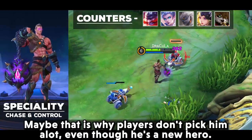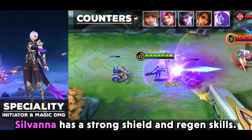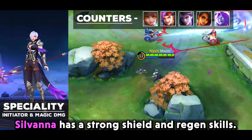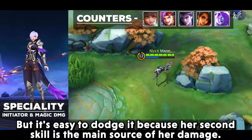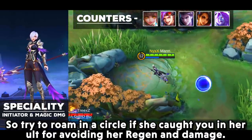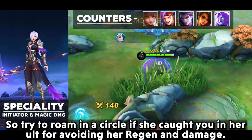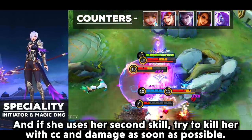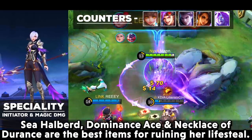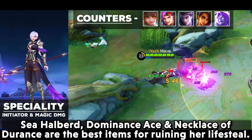Phoveus lacks an escape skill and can only initiate, which is maybe why players don't pick him a lot even though he is a newer hero. Silvanna has a strong shield and regen, but it's easy to dodge since her second skill is the main source of her damage. Try to roam in a circle if she catches you in her ult to avoid her regen and damage. If she uses her second skill, kill her with CC and damage as soon as possible. Dominance Ice, Dominance Ace, and Necklace of Durance are the best items for ruining her lifesteal.